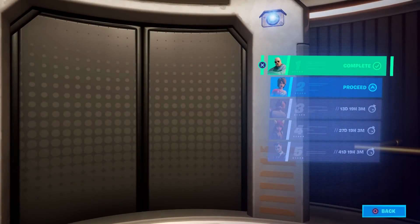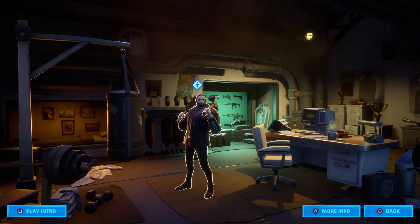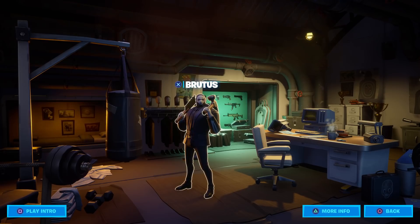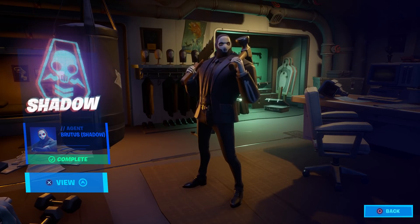All right, I've got a special video for you today. As you should be aware, we were able to pick Shadow or Ghost for Mr. Brutus, and whichever one you chose you were permanently stuck with. As you can see, I selected Shadow Brutus and that turned him into the shadow agent — we've got his full outfit and a full combo for him.